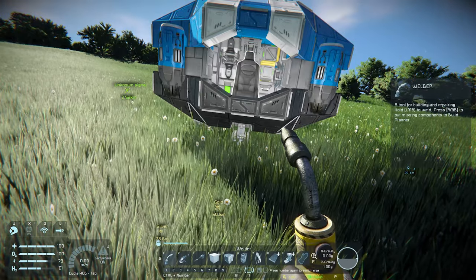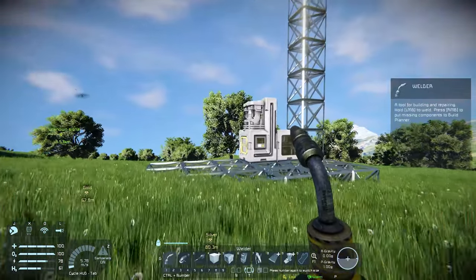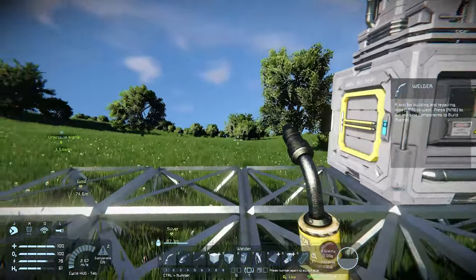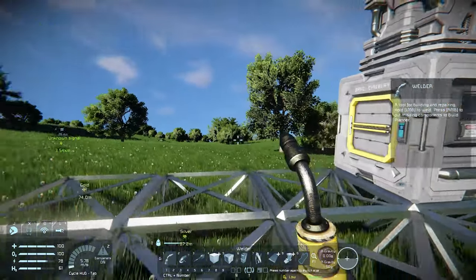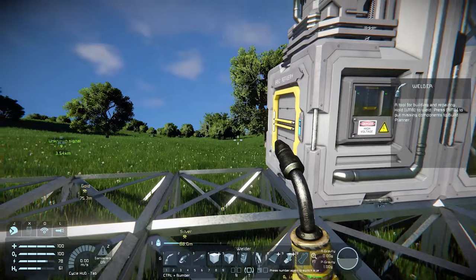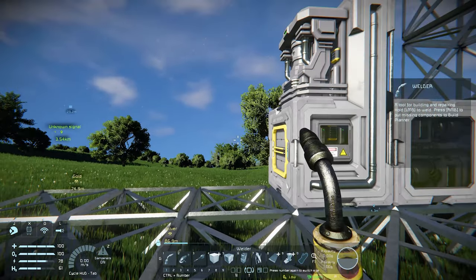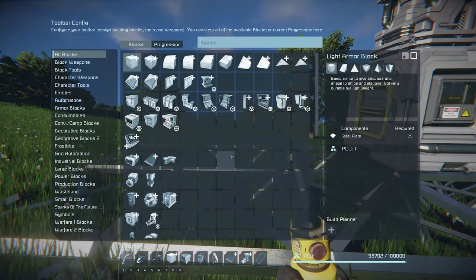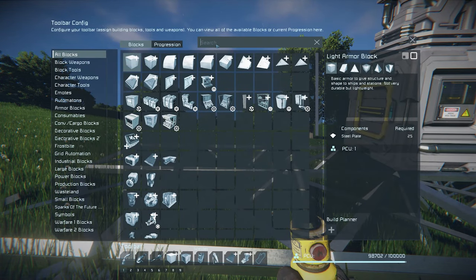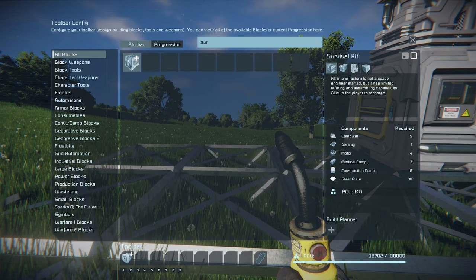Before we do that, let us focus on the base first as we want to build two essential building blocks to replace the drop pod. On the left of the base we want to build both the survival kit and an O2H2 generator. In between those we want to build a container so everything is linked up and we will have extra storage. Open up your toolbar config and shift to the second toolbar — on PC you can do this by pressing Control and the number of the toolbar you want to shift to.